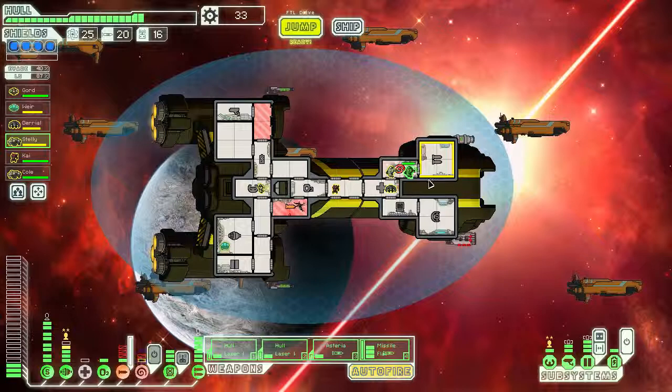We're not doing too bad - our shields have held. We haven't taken a huge amount of damage. I think this missile flak is really worth its weight in gold, actually - it's really doing the trick for us. Let's get Steli to stay in the medbay and get our crew over here to fix that hull breach.